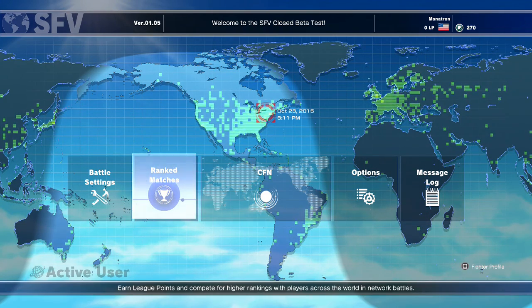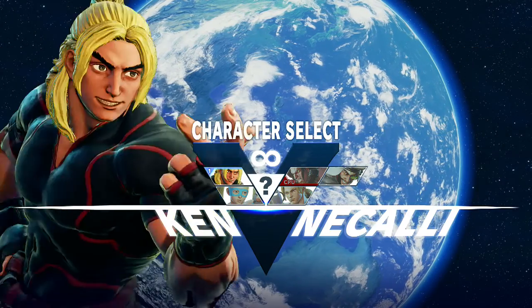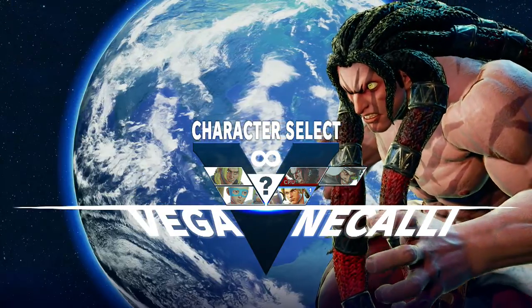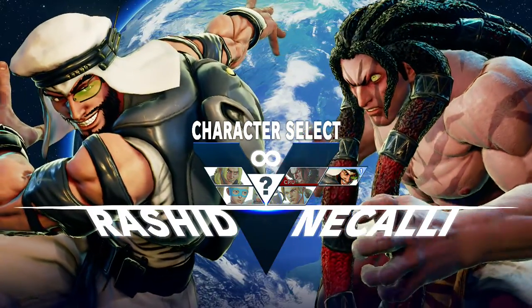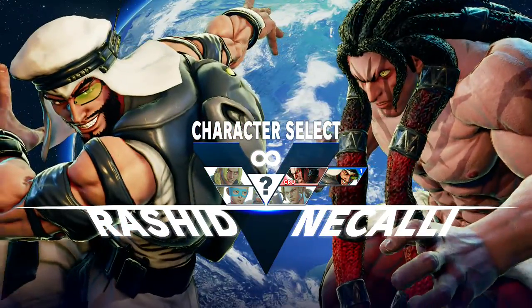This is the second round of the Street Fighter V Beta, with a different slew of characters. You have Ken, Armika, Necalli, and Vega — those were the first four. They added Rashid, and they will be adding Karin also, just as they added Birdie and Cammy in the last one.